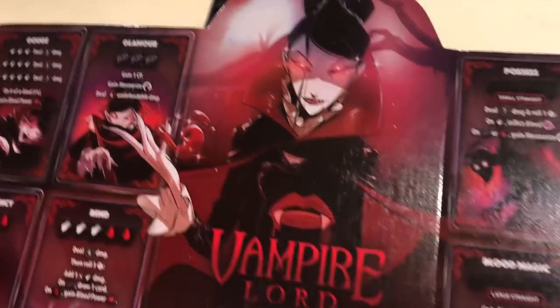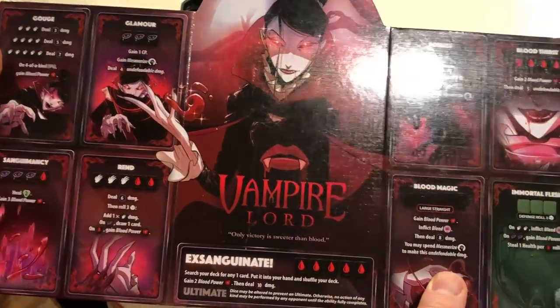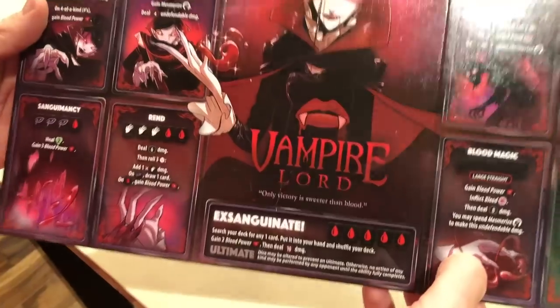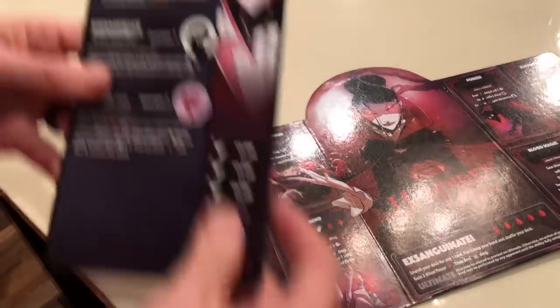She is what we'd call a blood mage in our world. We are not satanists at all — this is a game, so don't overthink it. Let's look at some of her tokens.